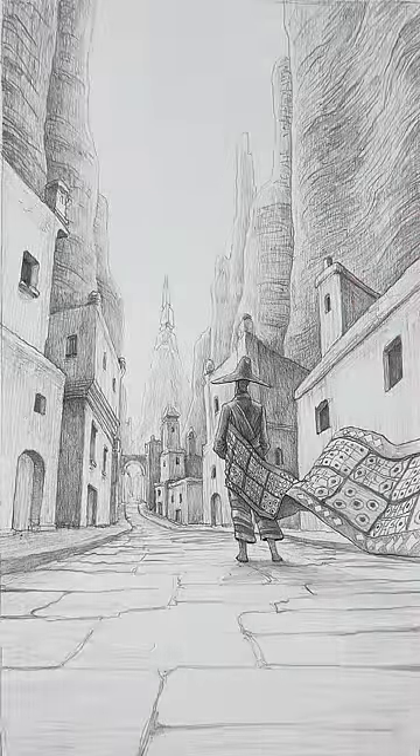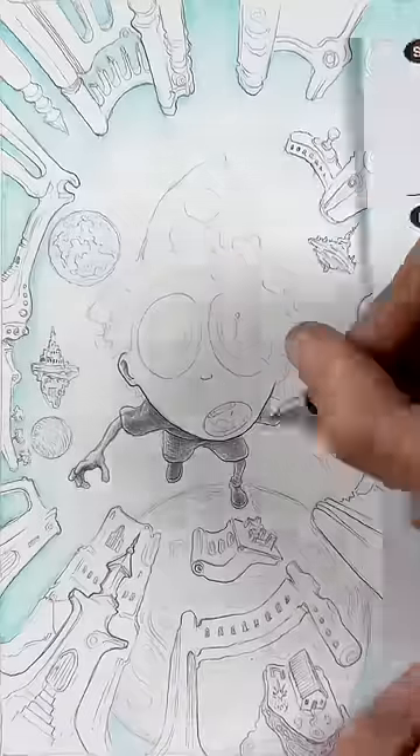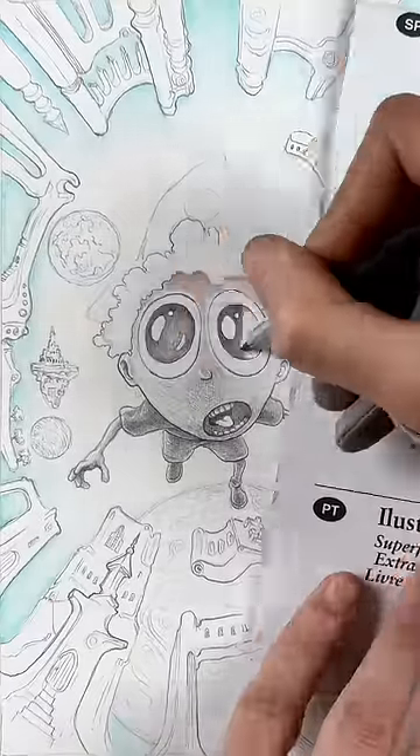You decide whether you should or shouldn't stop here by drawing a character in maximum whimsy mode, in a space of maximum whimsy where there's no up or down, left or right. Everything is everywhere, all at once in every possible way.